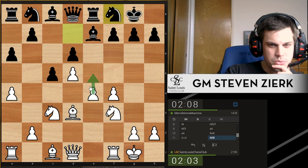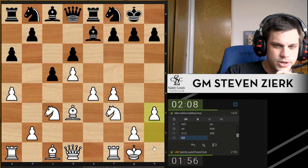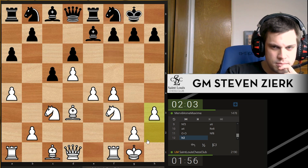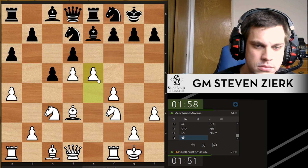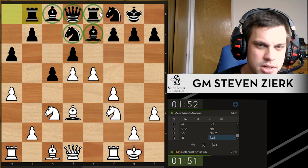Now the question is, we want to strike with e5. Actually, just to restrict a little more, I don't want to allow this straight away, so I'll just play h3. The other knight comes to g7. Now I'll go e5. And you can see — they're all stuck in this tiny box.